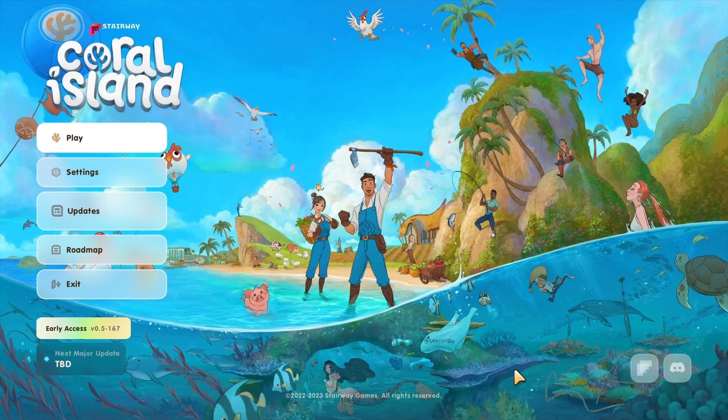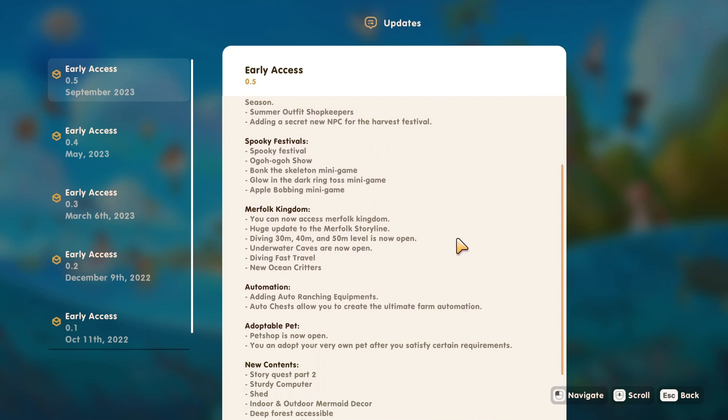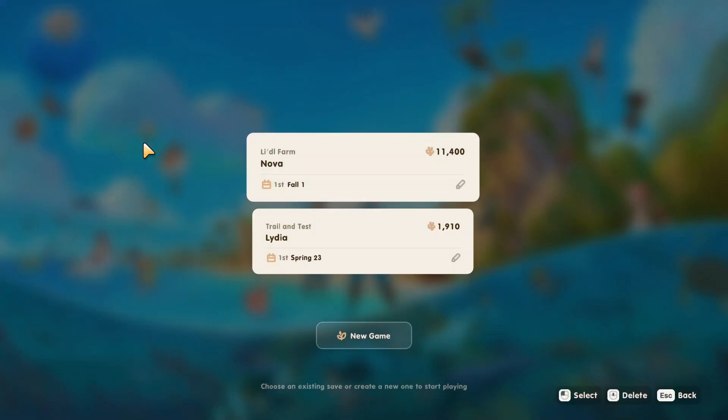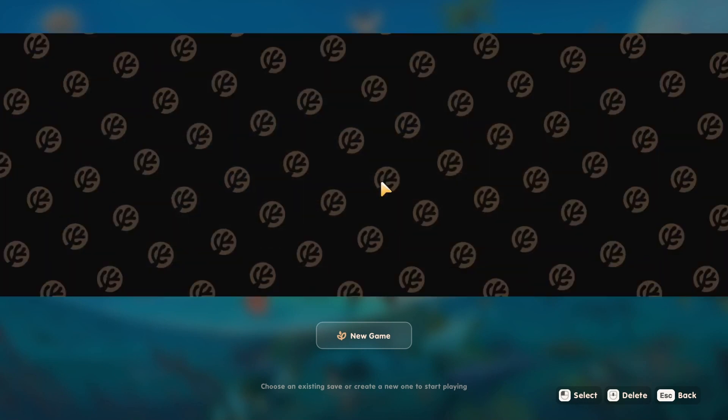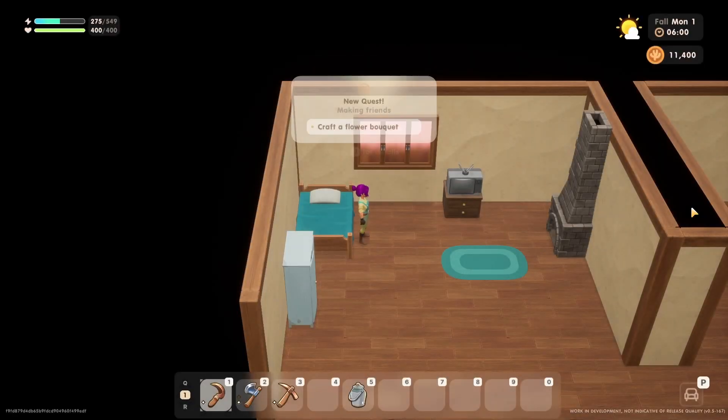Hello everybody and welcome back! We have our Coral Island update for the fall and Merfolk update, and I am very excited. There is so much that they have added: the festivals, loads of Merfolk info, automation, and pets — we are finally getting pets! So we are going to jump right in. This is our farm and we will be jumping into fall one, because that's how I've been doing this early access. We did the spring update in spring, summer update in summer, so we have the fall update from fall day one.